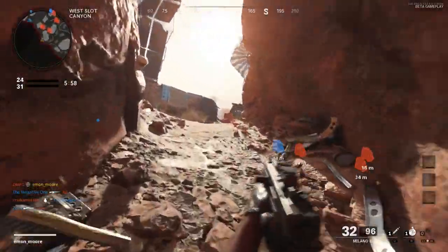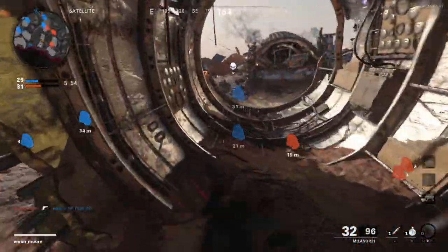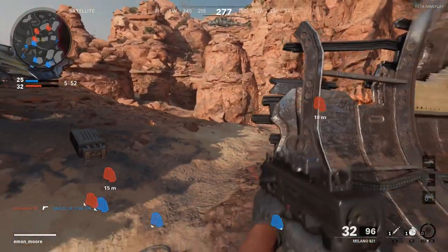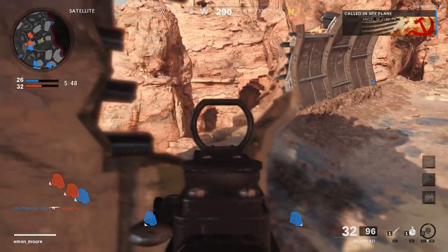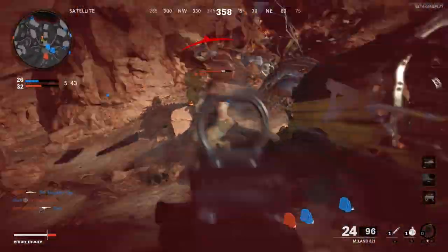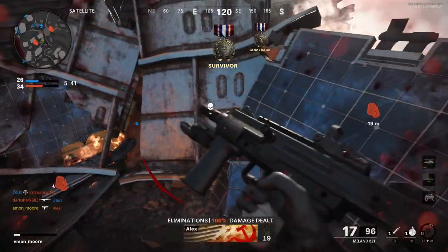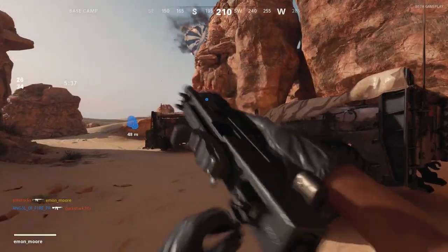At 1400 score you get the Sentry Turret — basically a beast that's never left the game. We already know how this thing works, so I'm not going to waste too much time on it. At 1500 score, you get the Death Machine minigun, like in Black Ops 3. We all know how to play with the minigun — we always wanted to be the juggernaut with the big minigun, and now you're going to get the chance.